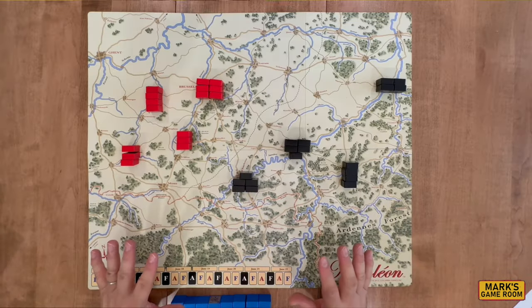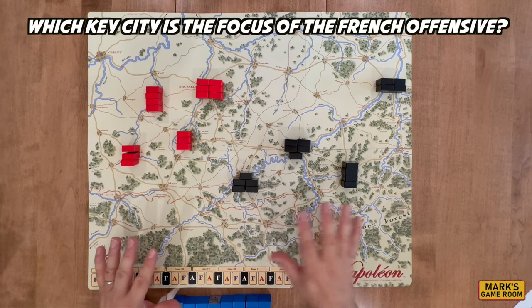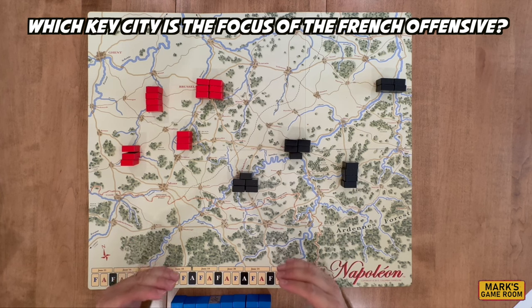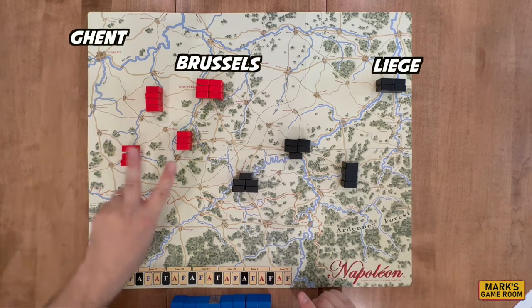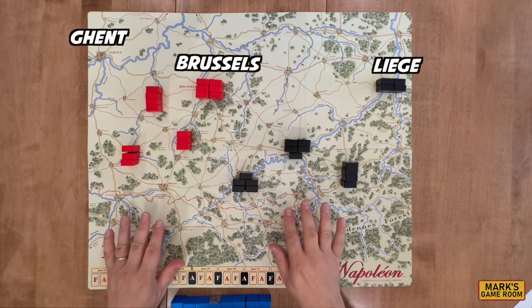The first decision you will need to make as Napoleon is which key cities are going to be the focus of the French offensive. To win, the French need to hold two of three cities: Liege, Brussels, and Ghent. You have to hold two out of those three. They also need to defeat both armies.